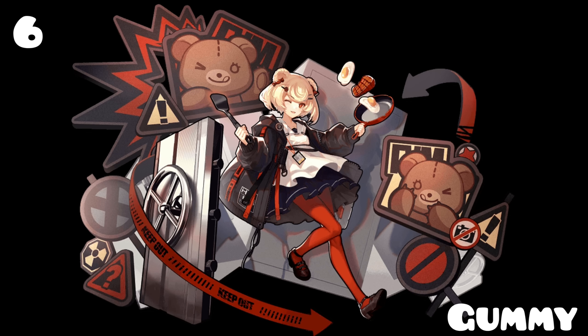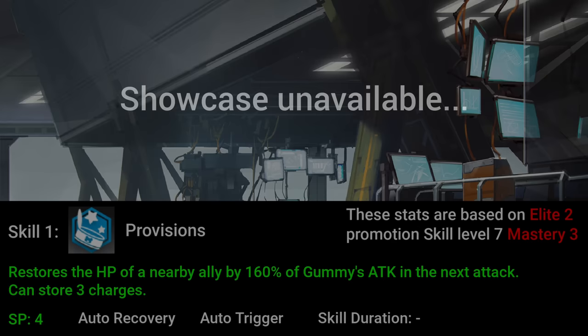Sixth, we have Gummy. Gummy is a guardian defender who is able to block up to three enemies and provide healing to nearby allied units. Both her skills are pretty good, but her first skill is used much more often than her second. It allows Gummy to heal an allied unit in a small range by a percentage of her attack, and this skill can store charges. She is a great starter healing defender.